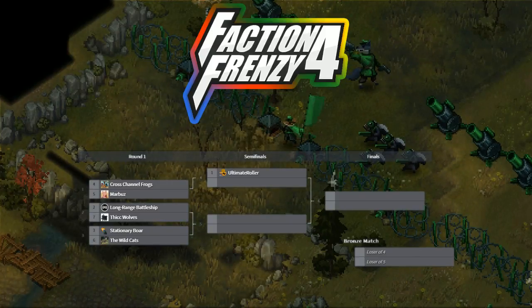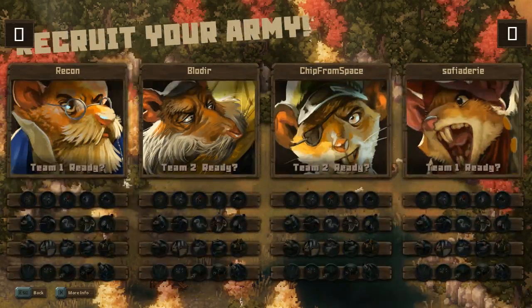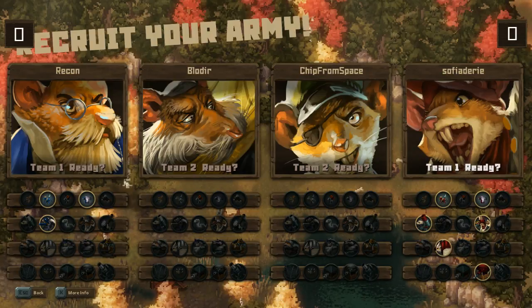Switching over the perspective to the battle. We're waiting for the opponents to get ready. It's going to be Sophia Deary and Recon versus Blow Deer and Chip from Space. The scores will be going up from either side depending on team assignments. Team one looks like it's going to be the Wildcats versus the Stationary Boar — a very interesting name indeed.